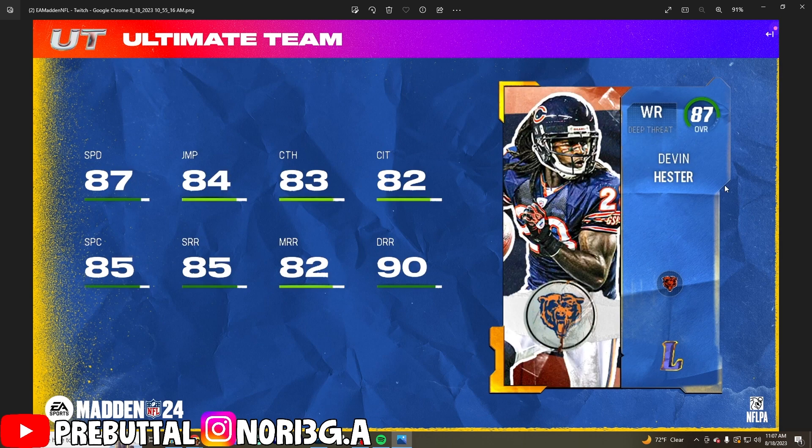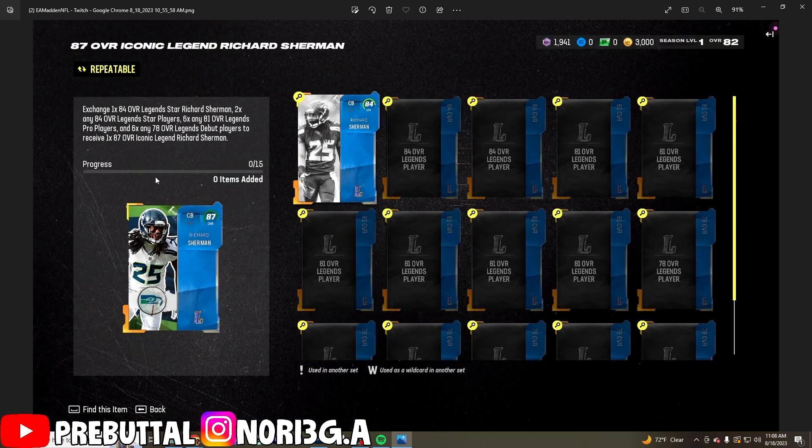I think that's the last legend you can do for sets, but there are two limiteds. I was surprised by one of them — Devin Hester looks to be one of the best wide receivers. 87 speed already makes him the fastest wide receiver, and 90 deep route running is already phenomenal. He's just going to be a really good card to have.